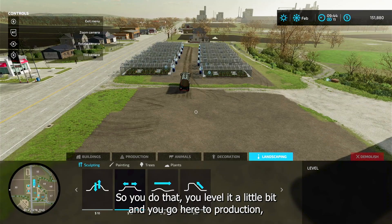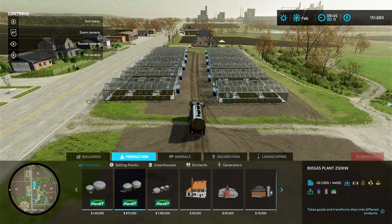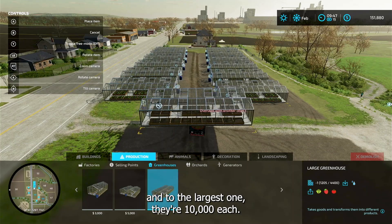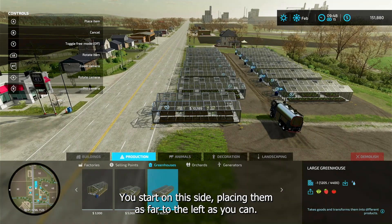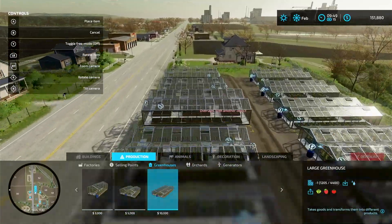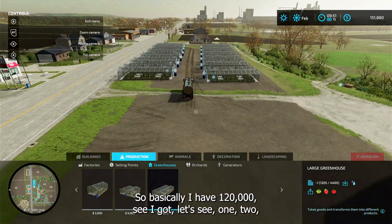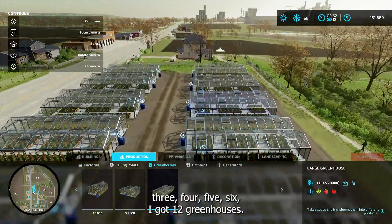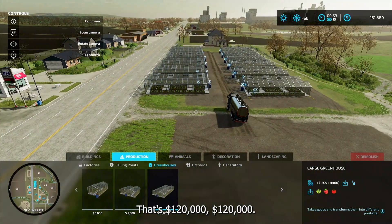Once you level a little bit, go here to production greenhouses and select the largest one — ten thousand each. Place them starting on this side, as far to the left as you can, not out in the street. It costs you ten grand a pop, plus a little change for the landscaping. I have twelve greenhouses — that's a hundred and twenty thousand dollars.